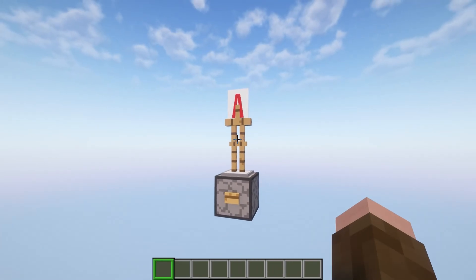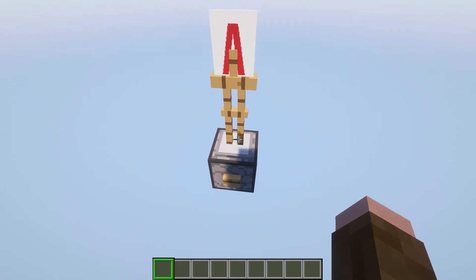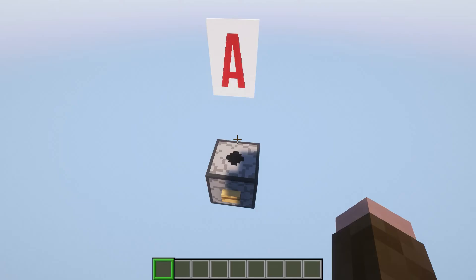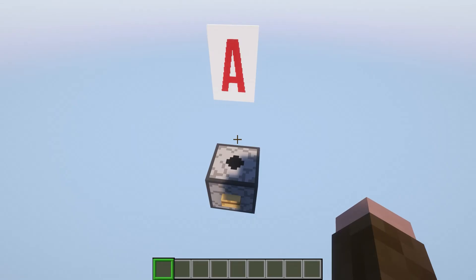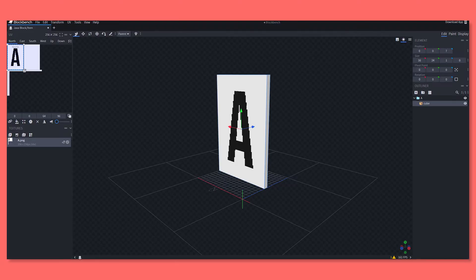Hit the button, and it gets dispensed onto the armor stand so that the player can actually see it. I've got this cool mod which adds an interface that lets me turn this invisible. We could do that with commands, but I just made it a little bit simpler with the use of that mod. There is your floating card, and here's how that card was made.